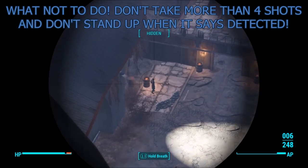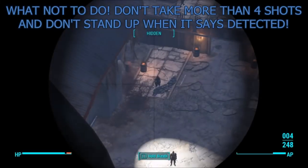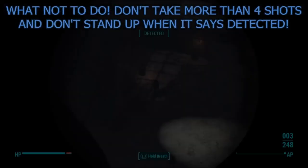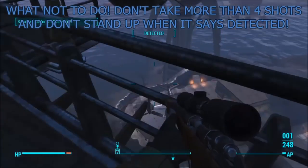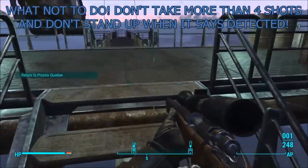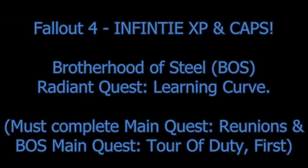Here's what NOT to do: don't take more than four shots, and don't stand up when it says 'Detected.' Right after you're done, don't jump up and run away, because you'll get detected — especially if you've taken too many shots. I fast-forwarded the shots but now I'm dead. That's about it guys — I hope you enjoyed the video. Remember those prerequisite quests I mentioned at the beginning. This is What's My Game — have a fantastic day, see ya!